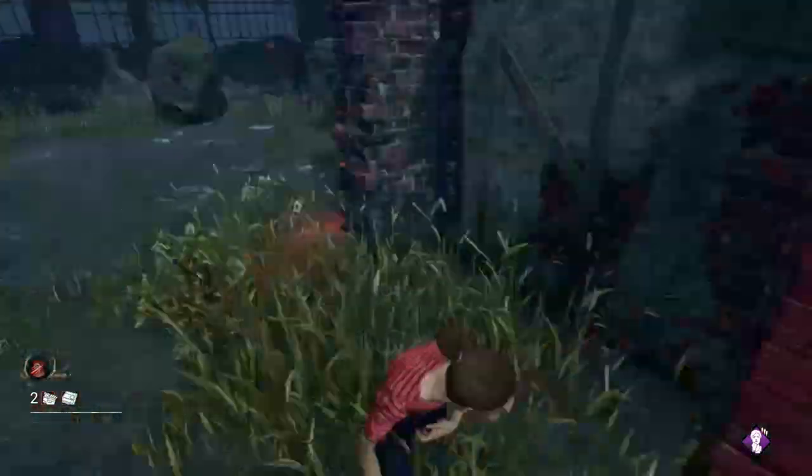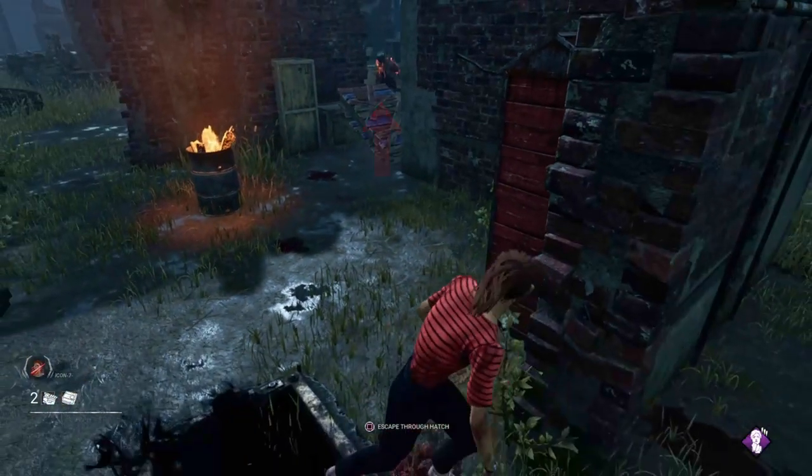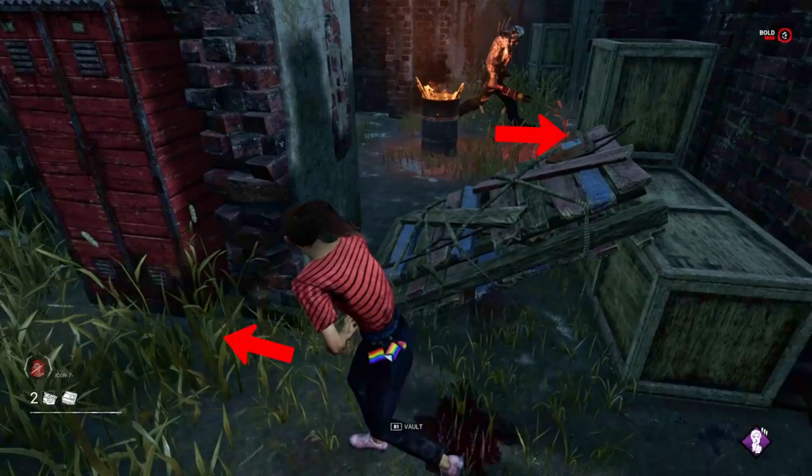In this case they come from behind, so I'm vaulting the pallet again and moving back to my check spot. While doing so I'm still looking behind me, because remember — some killers love to double back. If you don't look behind you, the killer might have doubled back and come from your right side. Always look behind you because you don't know when the killer is about to double back near the pallet.